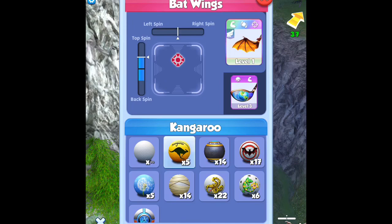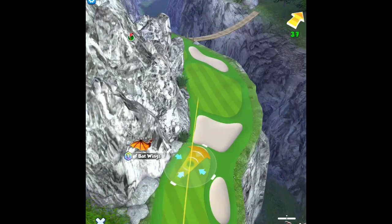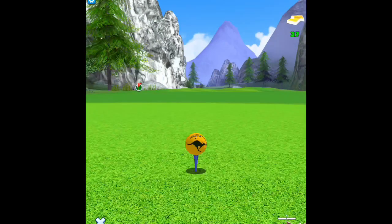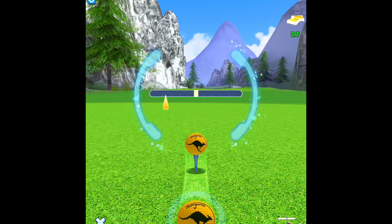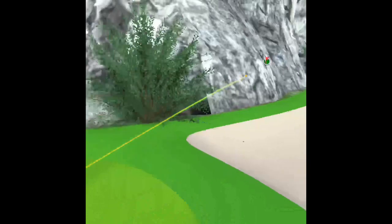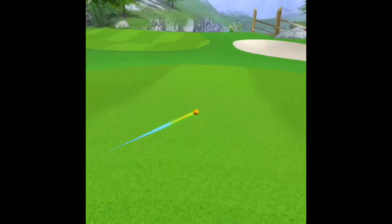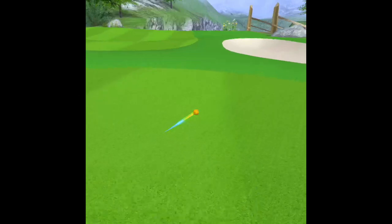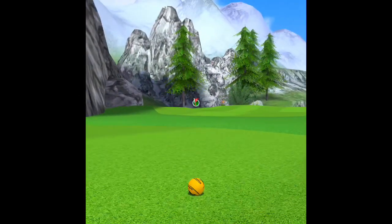Two really good options here to get across that bunker. You can just give it extra power, pull back and crush it with wind behind you and you can land on that second cut of fairway. Or you can bounce it off the first cut of fairway with your kangaroo ball, put some topspin on it, crush it — but don't give it too much extra power so you don't go into the rough — and you land right on the second cut of fairway, so you have a nice, beautiful, open shot to the green with an Albatross opportunity.